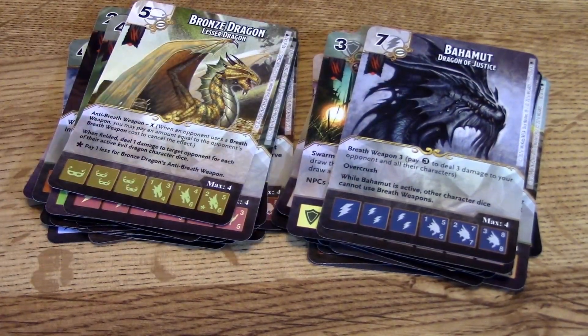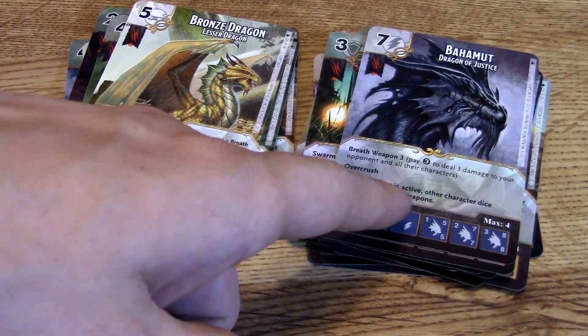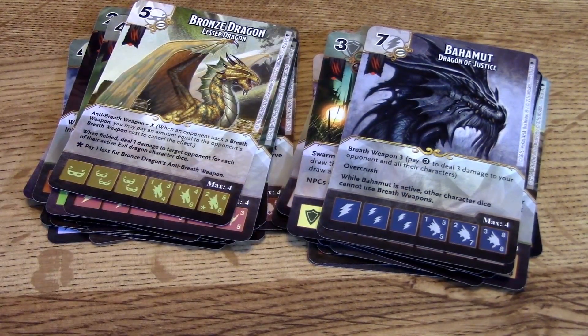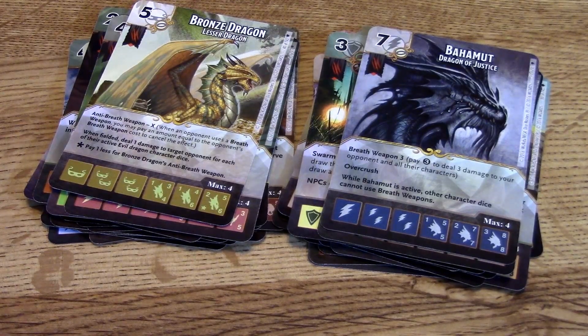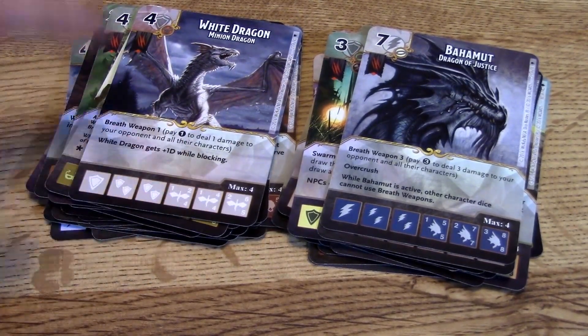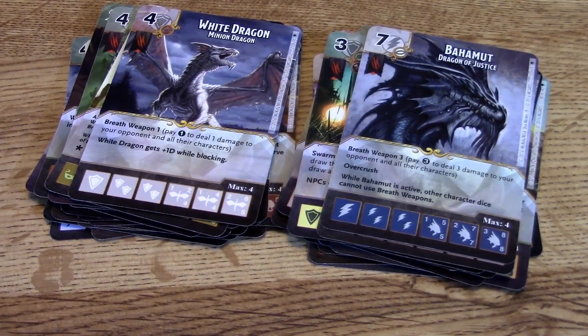Bahamut — however you want to say it — is interesting. He has Overcrush, and while he's active no other breath weapons can be assigned or used; he is the ultimate breath character. Then there's the White Dragon — pretty cheap at four energy to purchase, and he's a six/five. Those are all the cards I have — there are others I'm missing like Drizzt and a few different ones, but you've seen a good healthy helping of the set.